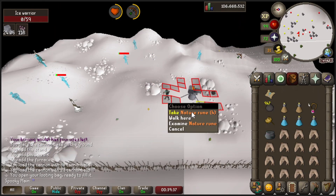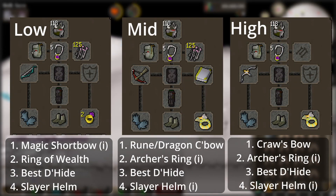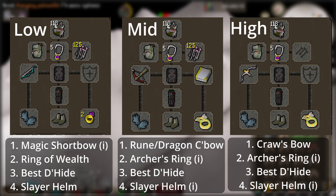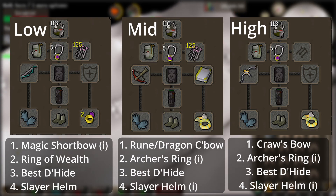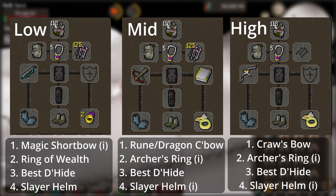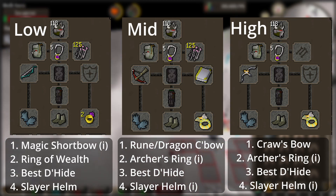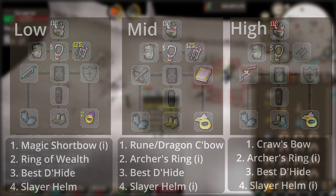Now I'm going to go over a few armor setups. The only real difference is that with a high level armor setup I would simply recommend using a crossbow if you can afford it and you want to get this task done quickly. For medium and low level players, something like full d'hide with a slayer helm and a rune crossbow will be totally fine, or a dragon crossbow, or even a magic shortbow imbued — though this isn't quite as recommended because you do want to have some range when killing these guys as they will spread out quite a bit.